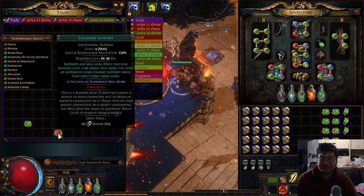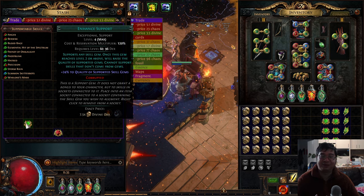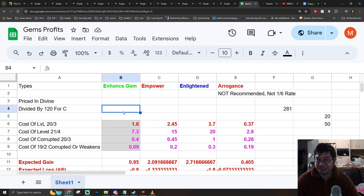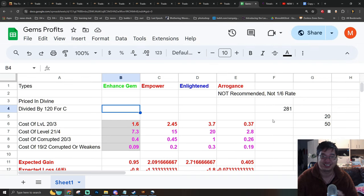You can see some of the successful gem corruption results here. To use the Excel: come over to Excel, go to Make a Copy, then input the values yourself. For each gem, you're inputting the value in divine. For example, 190 chaos divided by 120 chaos per divine gives about 1.6. Sometimes prices are listed in divine directly — just type in 7.2 or 7.3. Input the price of corrupted gems that stayed at level 20 or level 3, and the price if the level dropped to level 2 or level 19. If the number comes out negative, don't corrupt. If positive, corrupt and sell. Hopefully the Excel is clear enough — before posting the video I'll try to optimize the user interface. If any viewers can help optimize the Excel UI, please send me a message on Discord or leave a comment.